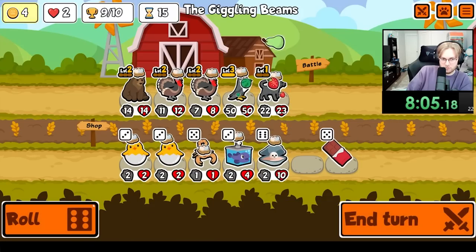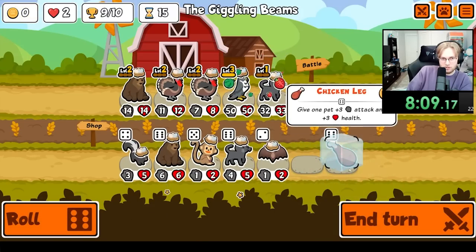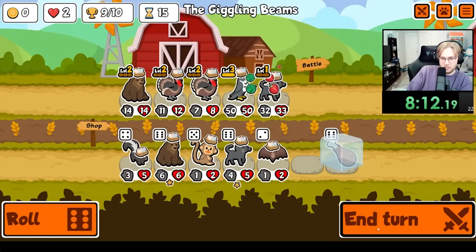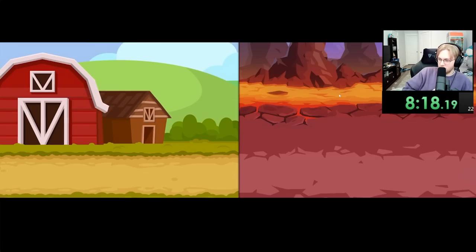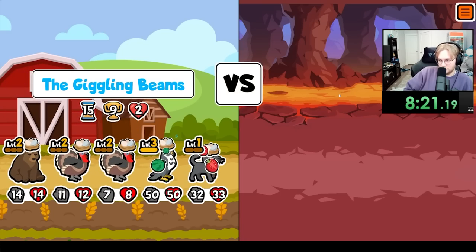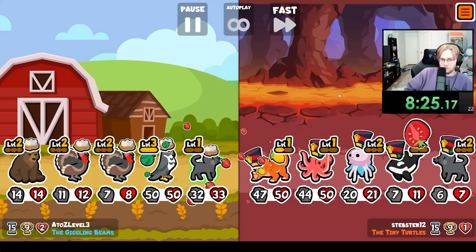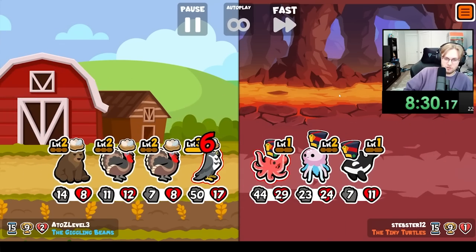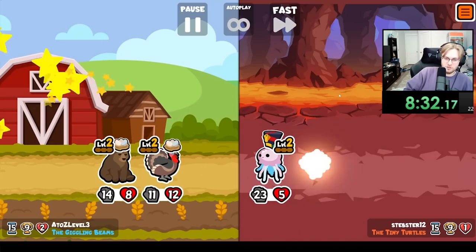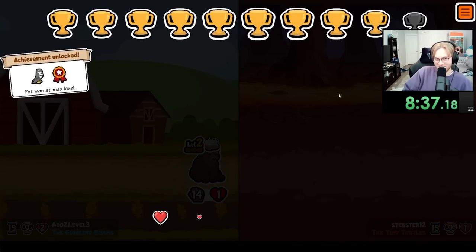I would like some pretzels — I guess we'll just go Pear and Chicken Leg. Alright, this is the hope — will the Falcon summon things, or do we just win because we have a decently strong team? We shall see. We get a Triceratops. Does the Grizzly do its job? Oh it does — oh it does!